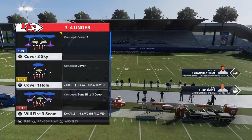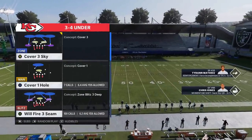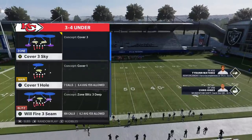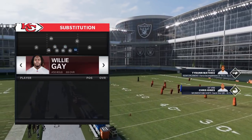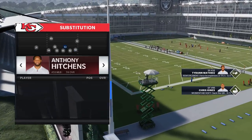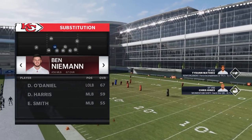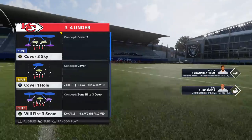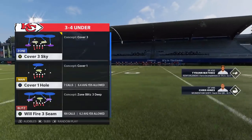It's the play at the bottom — Will Fire 3. If you watch my videos you saw this in a gameplay video two days ago, and I'm going to have more because it's a very good blitz and a very easy blitz to set up. The most important positions to have speed would probably be this linebacker here — Willie Gay — and then the other spot would probably be Ben Neiman. The Chiefs don't have a ton of speed at linebacker, but this is a blitz you can run. I'll also show you some coverage variations.